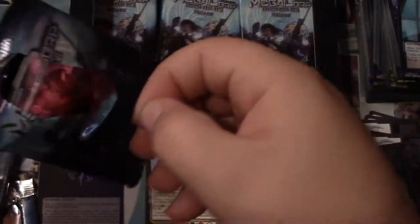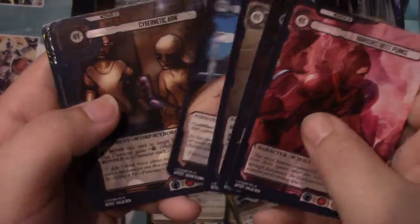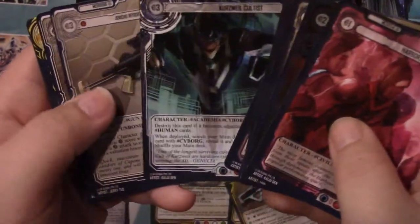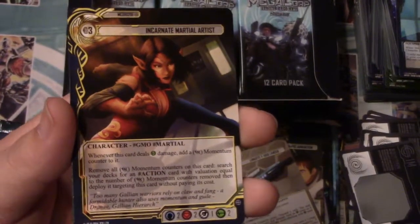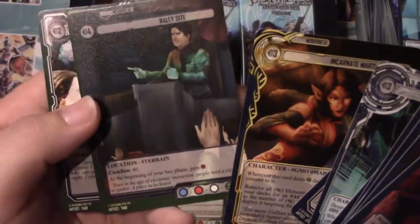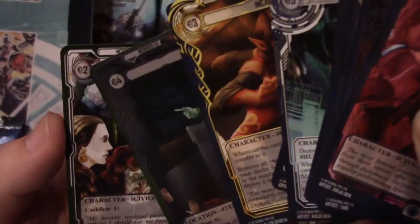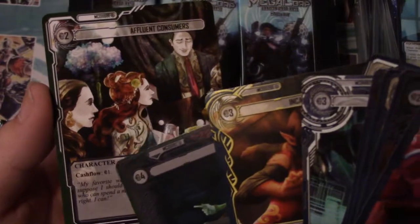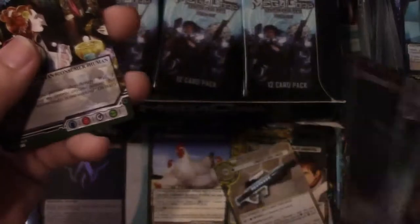I don't think the business cards actually come in the set itself - I think you have to get them through a structure deck or the foil promo out of a box. I do like the idea that you get a foil promo in every box. Incarnate Martial Artist, a Rally Site location, and Affluent Consumers - this one costs two and gives you cash flow, basically one million per turn after you draw.